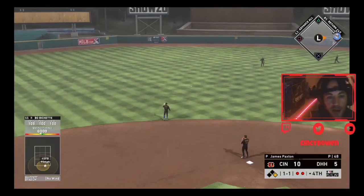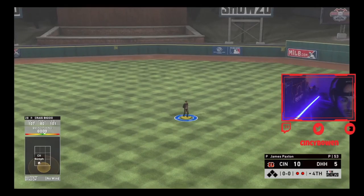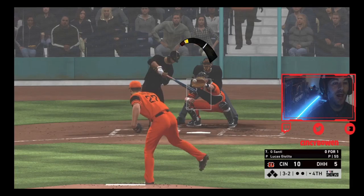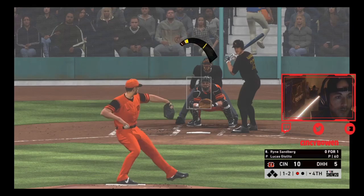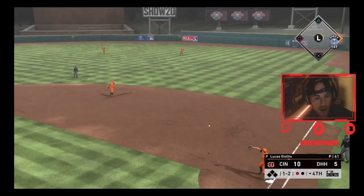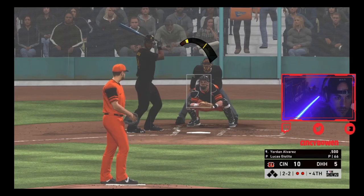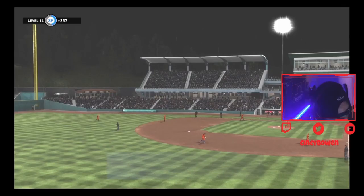Don't fall for the trick - base hit. Come on our fastball. Try to get him again, got plenty of pitches to work with. Let's just keep on testing it. After four, ten to five.